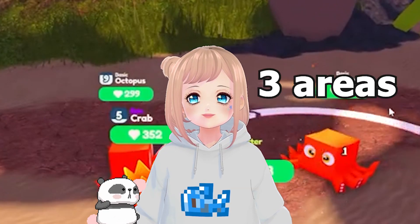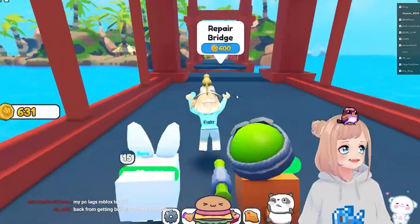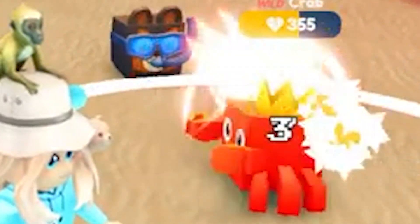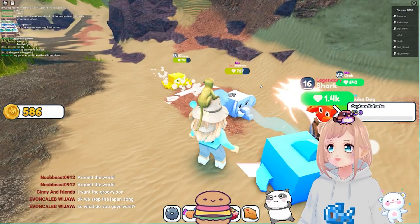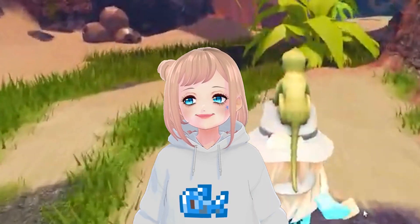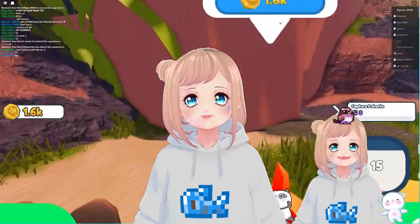I unlocked a total of three areas: first being the forest, which is the spawn area; second being the beach area, which has a cute crab and scuba dog; and then the desert, which has a lizard-looking crocodile pet, a cute elephant that throws out water, and also a lion. I wasn't able to make it to the next area after the desert because I didn't have sufficient money.